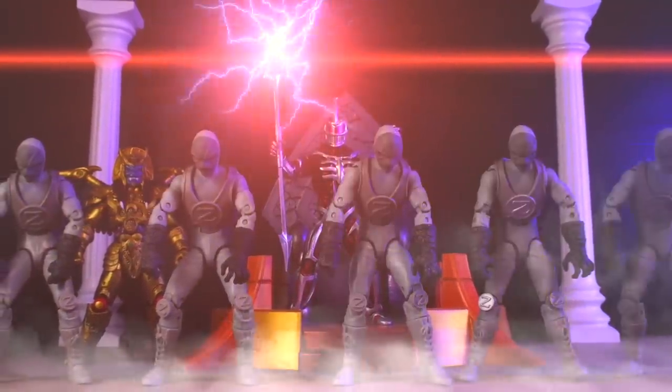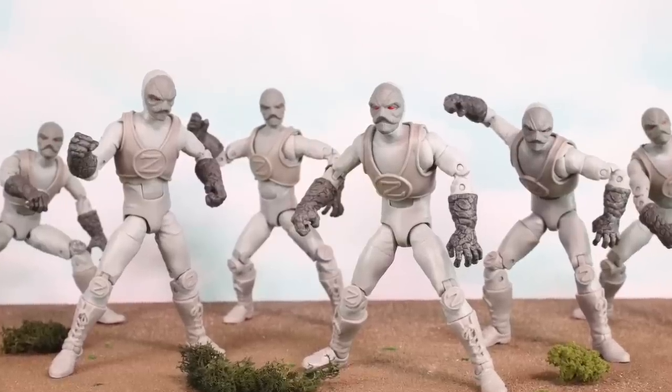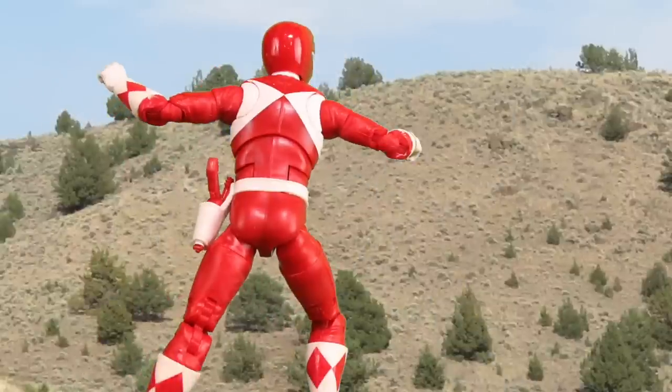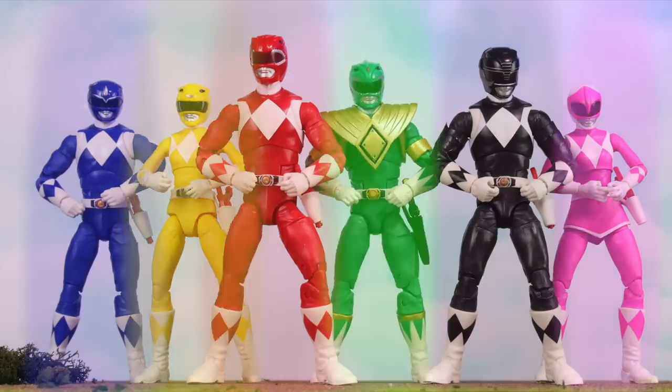Lord Zedd introduces his new Z-putties. Zordon tells the Rangers about Lord Zedd's new putties. They morph and face Lord Zedd's Z-putties for the first time, initially getting their butts kicked, until Jason realized that if you hit them directly in the Z, they explode. Well, that's a bad place to put a weakness. The Rangers defeated all of Zedd's putties and then returned to the Command Center.